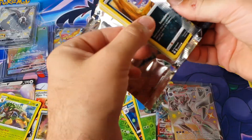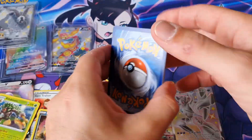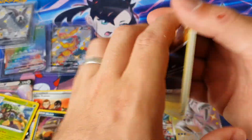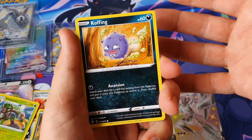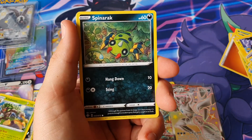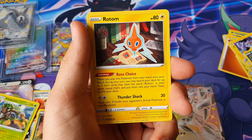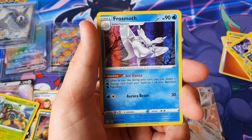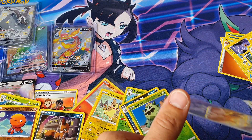All right, last pack — can we end on a hollow shining? A Calyrex Damp pack would be nice. I think we've pulled too much. Koffing, Morpeko, Horsea, Spinarok, Rowlet, Fire Energy, Dart Tricks, Rotom, Rusted Sword, Trapinch reverse, Frostmoth — nice!